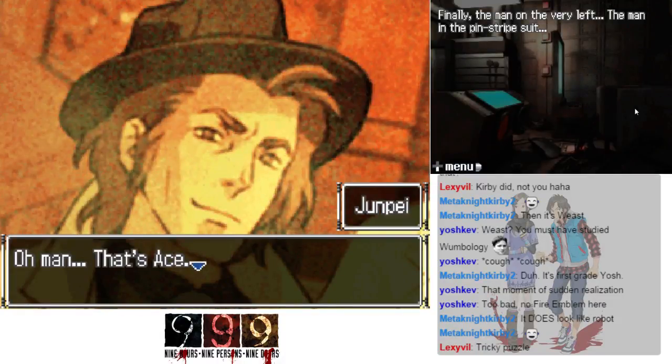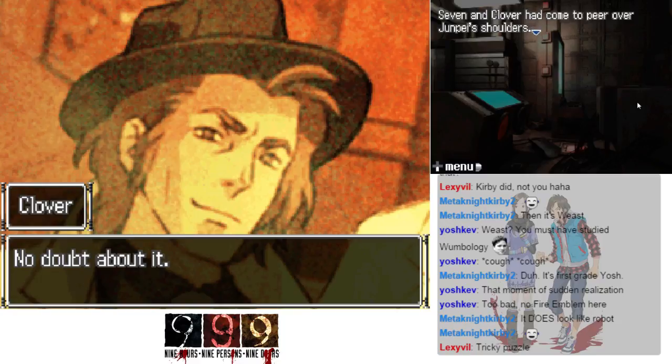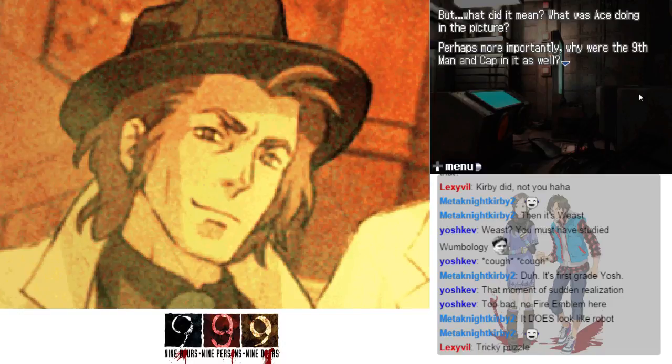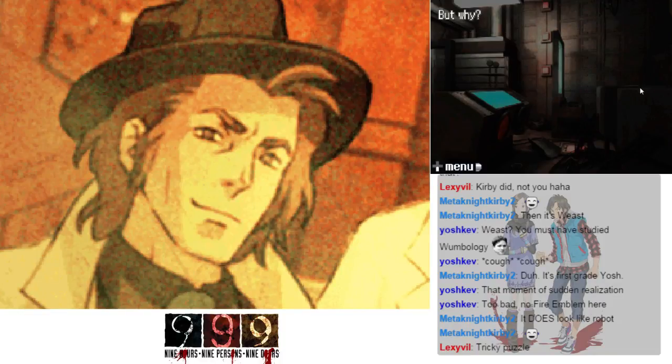Finally, the man on the very left — the man with the pinstripe suit. Oh man, that's Ace. Seven and Clover came to peer over Junpei's shoulders. What did it mean? What was Ace doing in the picture? Perhaps more importantly, why were the ninth man and Cap in it as well? Their smiles suggested they were close, at least to some degree.